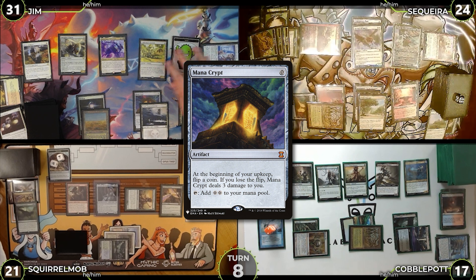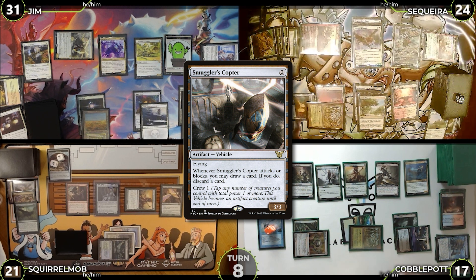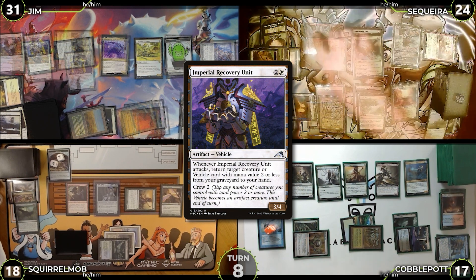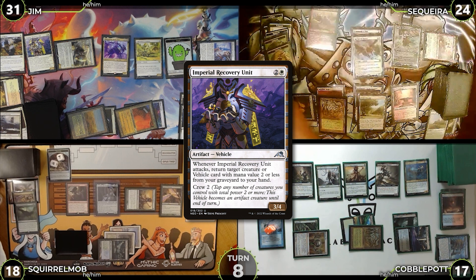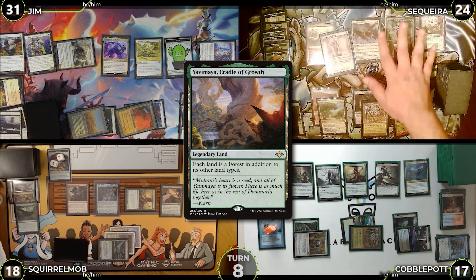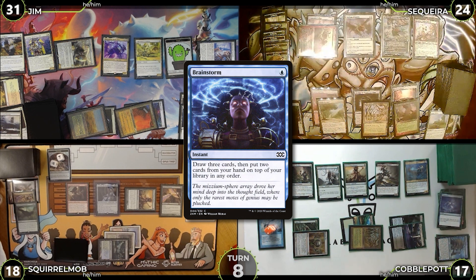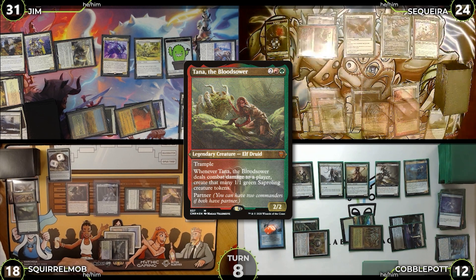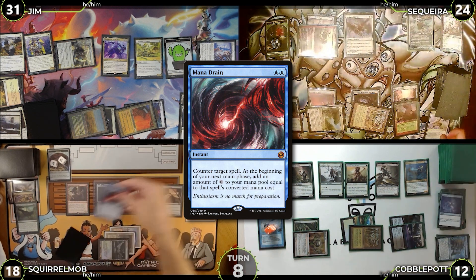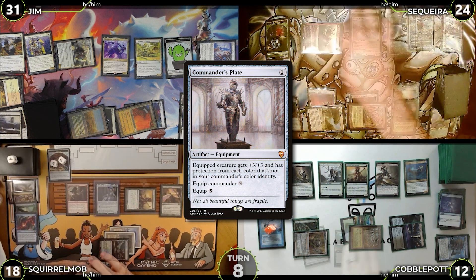Smuggler's Copter triggers; Jim draws and discards a Snow-Covered Swamp. He casts Imperial Recruiter paying for Mystic Remora, then passes. Saketa untaps, flips Mana Crypt with no damage, draws, plays Yavimaya, equips Commander's Plate to Tana, and attacks Cobble. Cobble casts Brainstorm, then declares no blocks; Tana triggers make five Saprolings. Saketa casts Archon of Valor's Reach — Squirrel Mob casts Mana Drain to counter it (Cobble draws from the unreimbursed Mystic Remora). Saketa equips Commander's Plate to Archon of Emeria and passes.